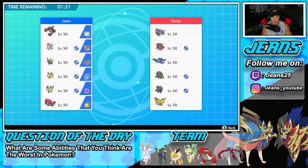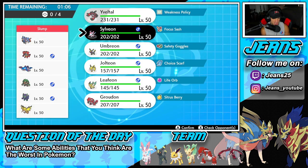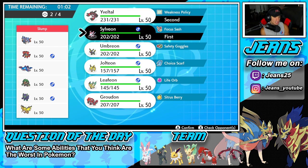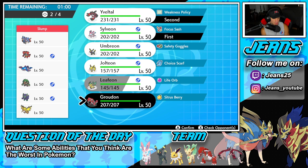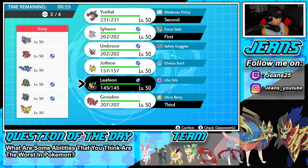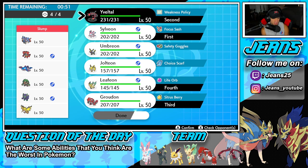Hopping into our first battle — we're going up against one of the heaviest meta squads I've been seeing. It's a Zacian, Kyogre, and Zapdos team that also features Incineroar, Rillaboom, and Grimmsnarl for support. I really want to lead Yveltal since Intimidate won't affect it. We'll go Yveltal and Sylveon, then bring Groudon and Leafeon in the back to take weather control and do damage.